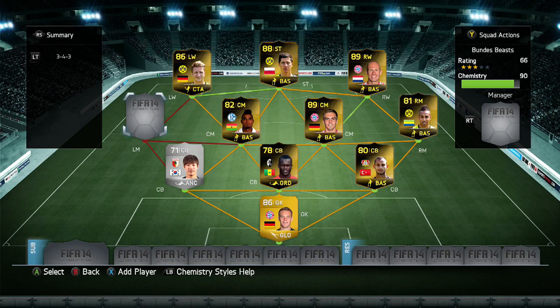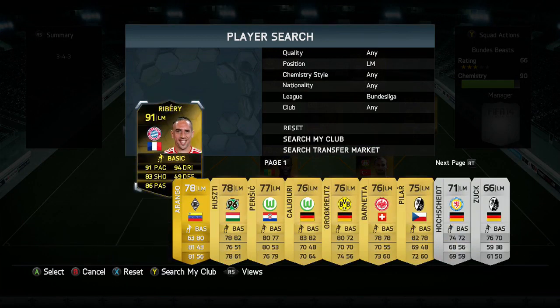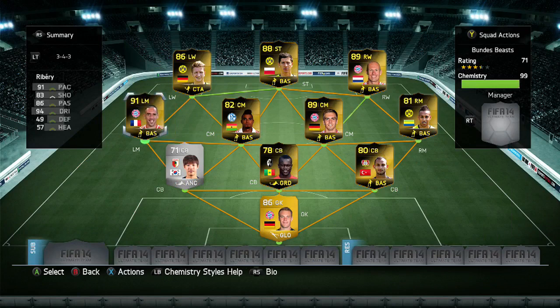Our final player of the day is our most expensive, and it is the left mid. Some of you can probably guess who it is - he's 91 rated overall, and it is Franck Ribéry, the in-form. There he goes into the team. 1.585 million coins. Absolutely crazy. 5-star skills, 91 pace, 94 dribbling, 86 passing, and 83 shooting. Crazy, crazy team - comes in at over 5 million coins. Just generally awesome, and a lot of fun to play with. I'm going to show you some of the goals I scored with it in a second.